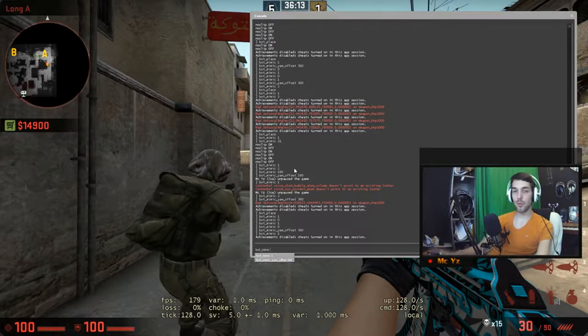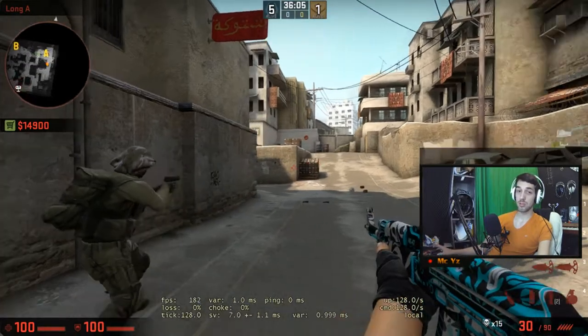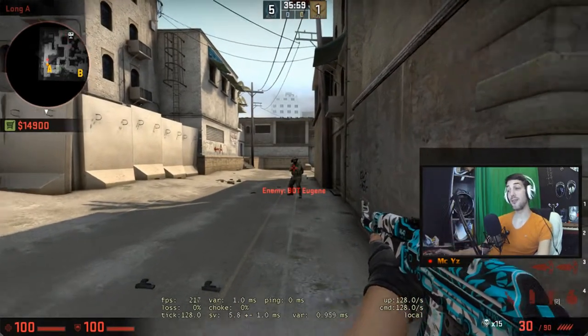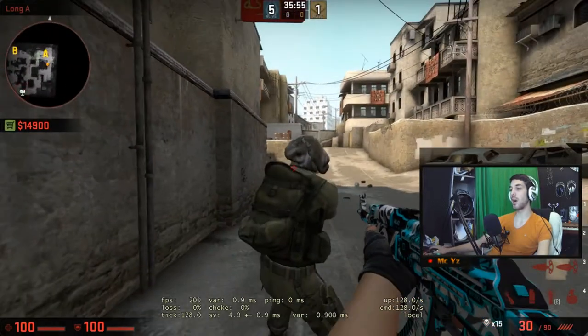Not bot_mimic zero, not bot_mimic one - set it on two, hit enter, escape, and just slowly walk away. This bot will stand exactly how I left it, so it's facing - aiming exactly where I want him to aim.